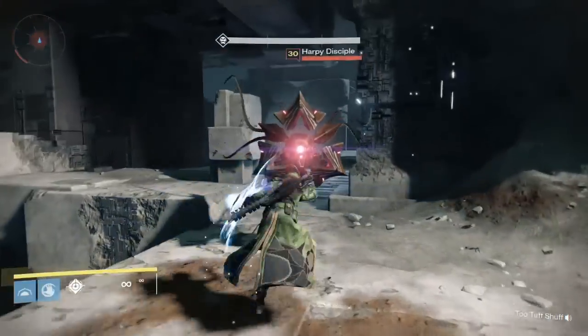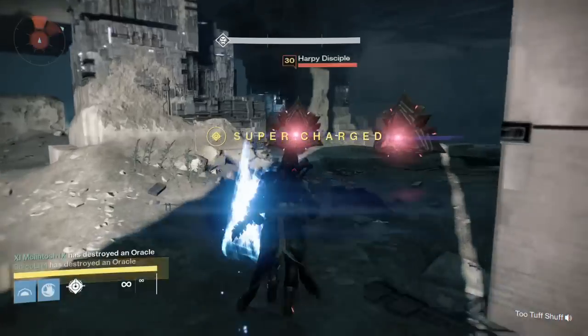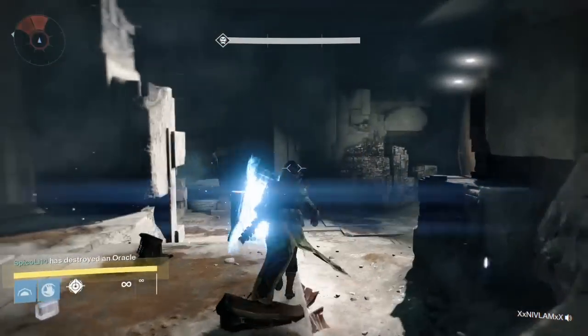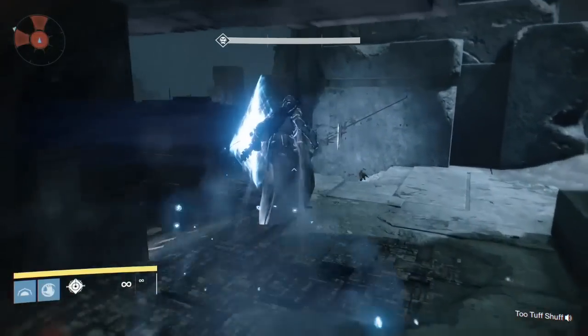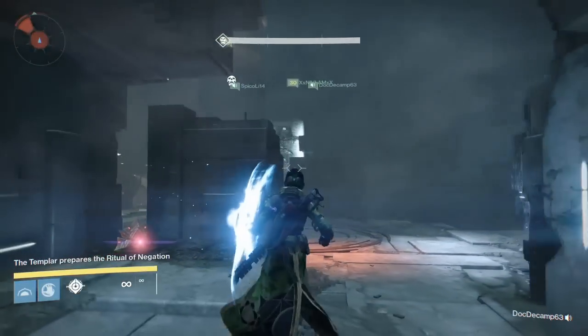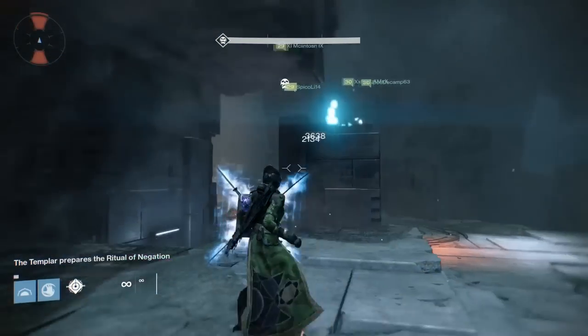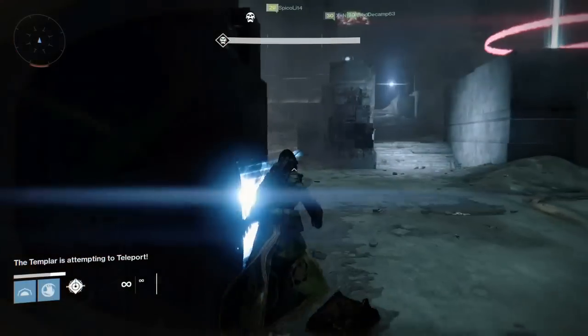This is by far the easiest way, as long as you have an experienced or skilled player running the relic and staying back towards the spawns. If you start running out to where the Templar is, he's going to kill you — that's really your main concern. The couple times that I died were when I took the relic a little too close to him.